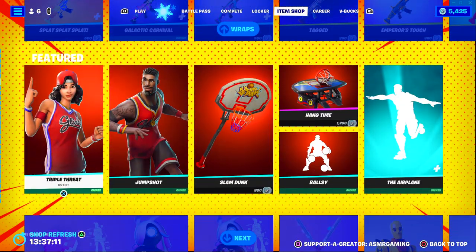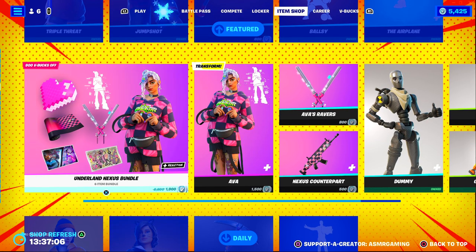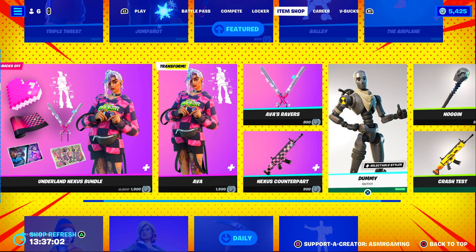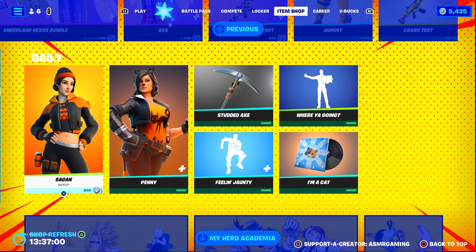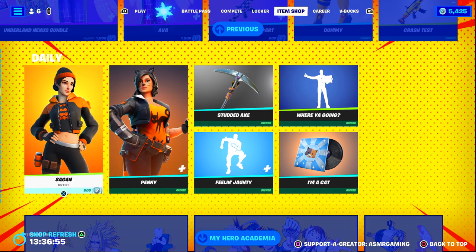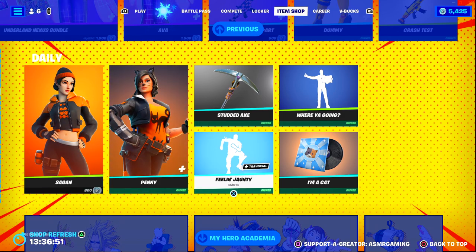Then we have a bunch of wraps. They brought back the Triple Threat and Jumpshot skin. Ava is back — great choice, love that skin. Dummy has returned. Penny is back — it's the Halloween version — and Sagan. These two both have Halloween styles to them. That's kind of interesting.